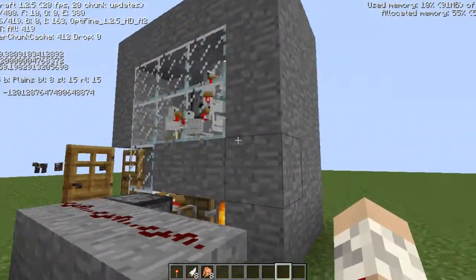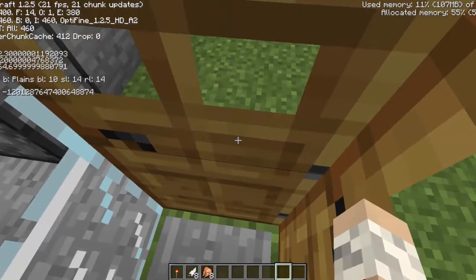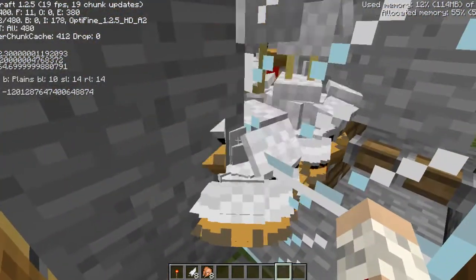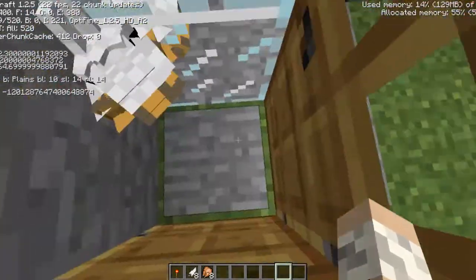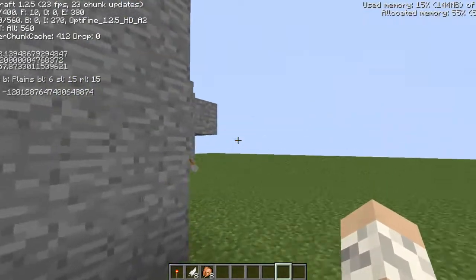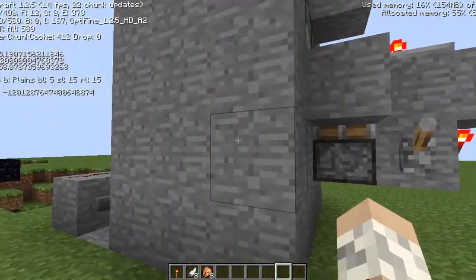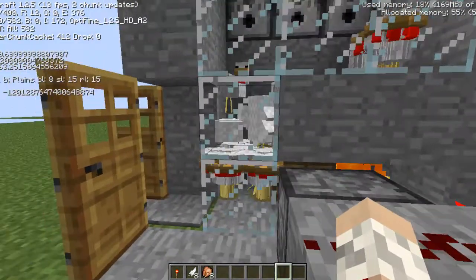Let's wait a little longer. Anyway, here we have a pressure plate that, when you step on, closes doors so the collision does not knock you away. Here you can wait for the chickens to lay eggs and pick them up through the corner — items in Minecraft work that way. I'm going to go ahead and turn this off. Here we have 413 chickens.